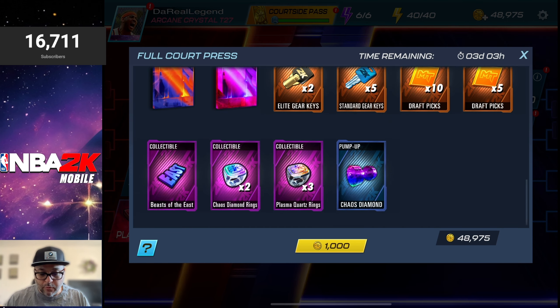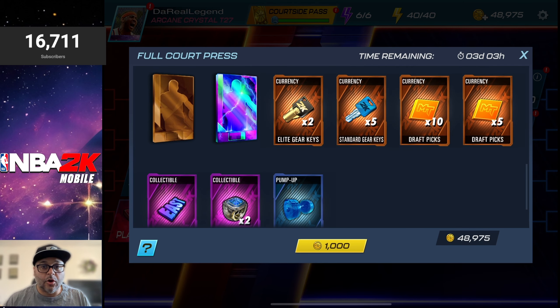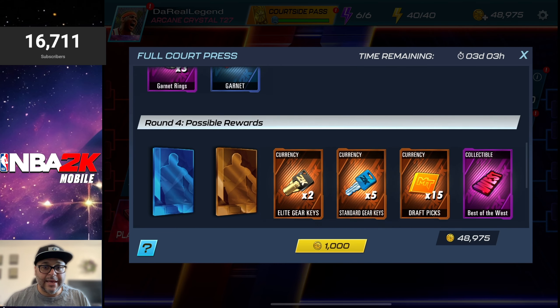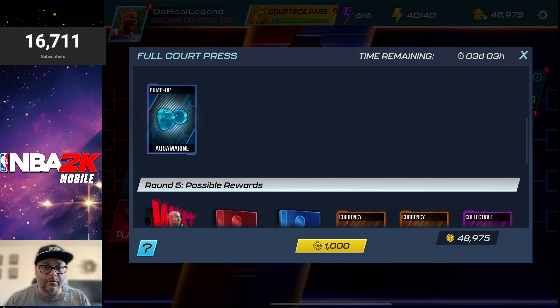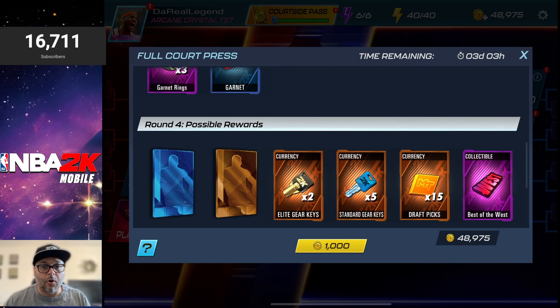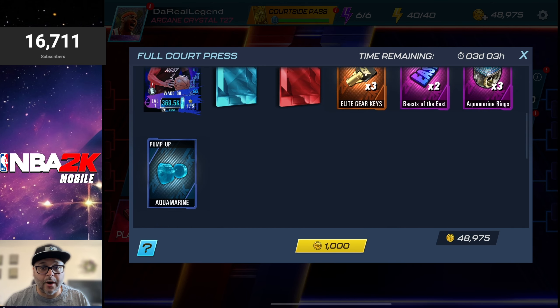The second round, the best card you can get is a Chaos Diamond, along with the items shown there. Third round will be Zircon with the items shown, and it keeps going up all the way to the final round. All the way up to the fifth round you start getting players, and it continues to go up in rarity. In the fifth round you actually get a player — you get a Garnett, Jason Kidd, which is a great point guard.